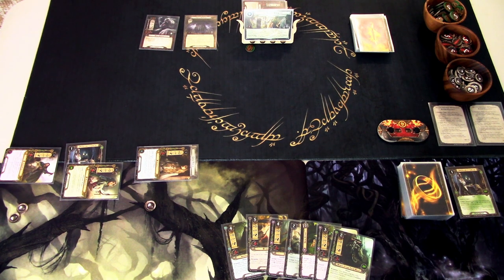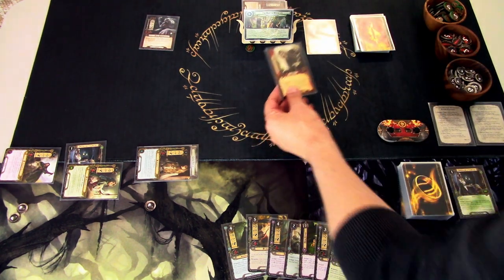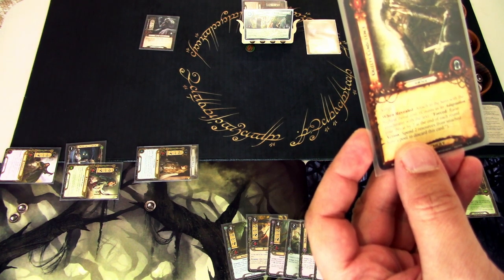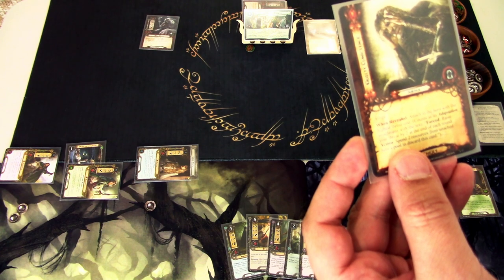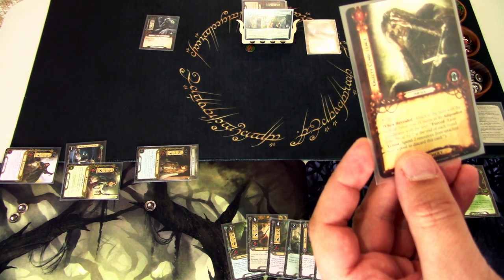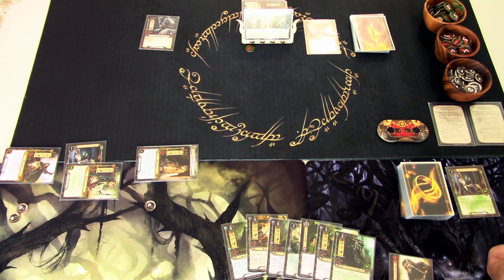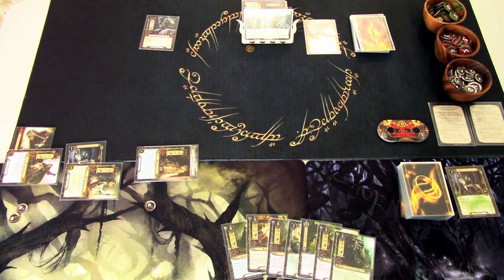We travel to the goblin dungeon, which reveals the top card of the encounter deck: Guilty Conscience. When revealed, it attaches to the hero with the highest threat cost. It counts as an attachment with the forced text: raise your threat by 2 at the end of each round. As an action you can spend 2 resources from the attached hero to discard it. We don't have resources on Faramir to play the Miner of Iron Hills yet, so I'm attaching it and will pay it off with resources.